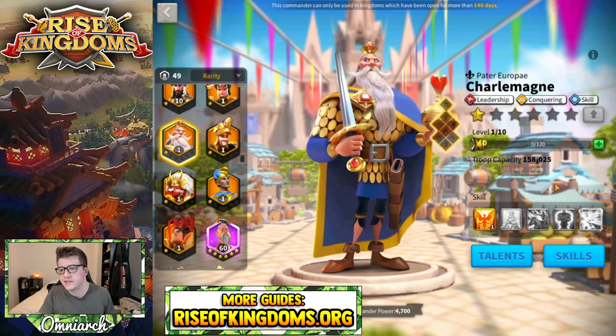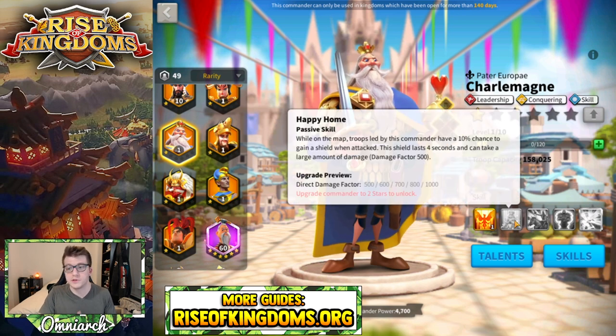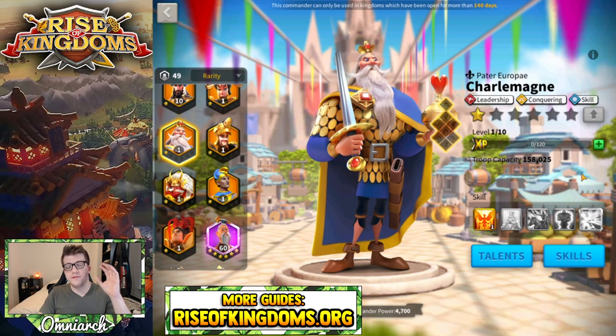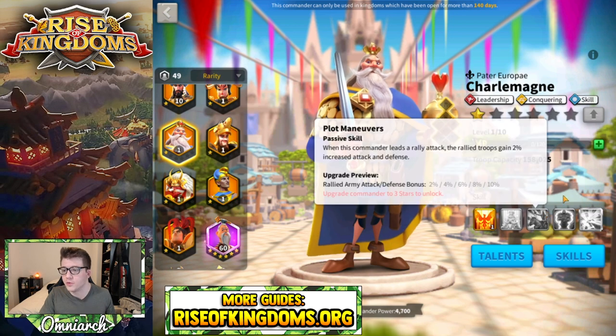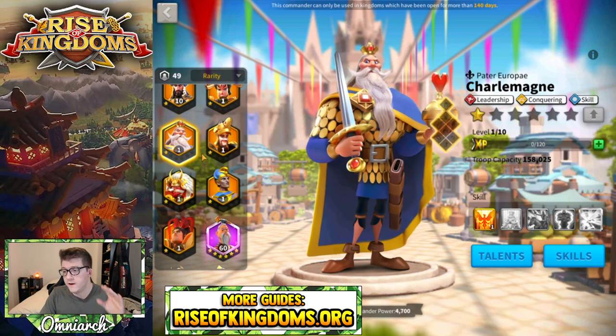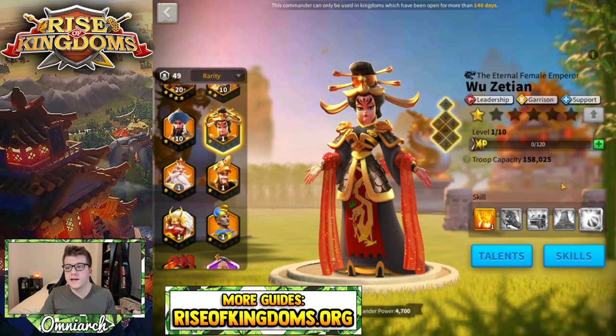Similar to Barca, the trick with Charlemagne is to not invest in him at all — there's absolutely no reason to, he's not a good commander and they need to buff him substantially. But if you somehow are going to use him in the open field, the third skill would be the one to lock because you don't want to lead rallies with him. Please don't invest in Charlemagne.